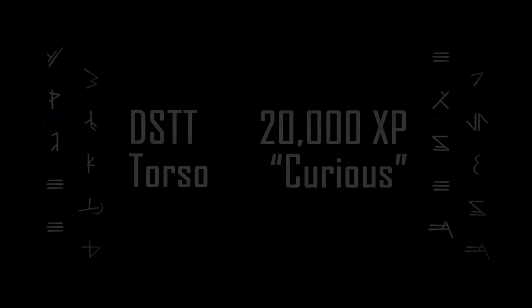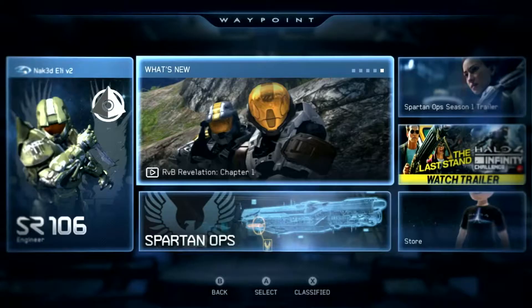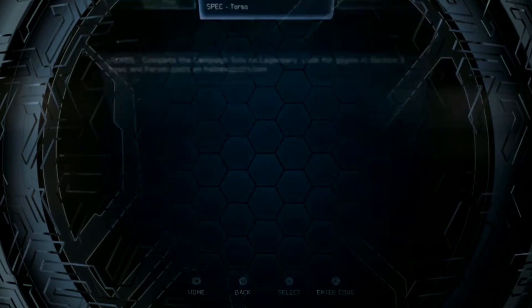Here are the codes: the first one unlocks the DSTT torso, but to unlock it you have to have the Halo 4 campaign beat solo on legendary. The second code unlocks 20,000 XP and all you have to do is type in the code.